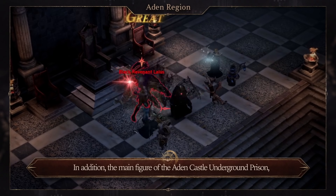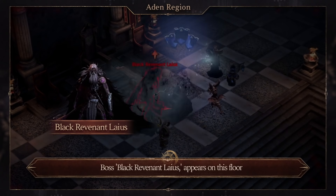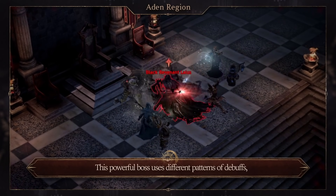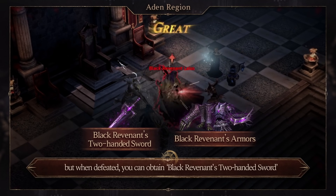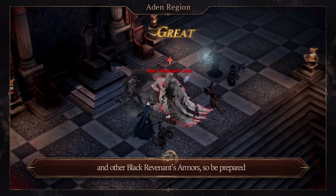In addition, the main figure of the Aden Castle Underground Prison, Boss Black Revenant Laius, appears on this floor. This powerful boss uses different patterns of debuffs, but when defeated, you can obtain Black Revenant's Two-Handed Sword and other Black Revenant's armors, so be prepared.